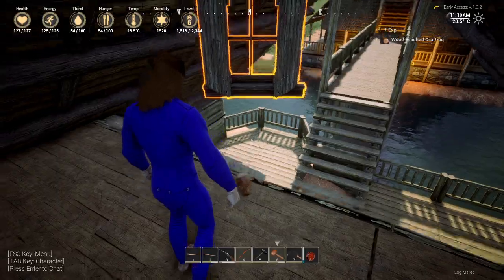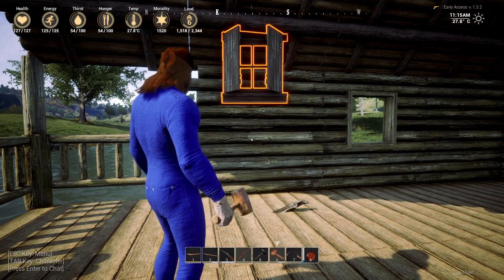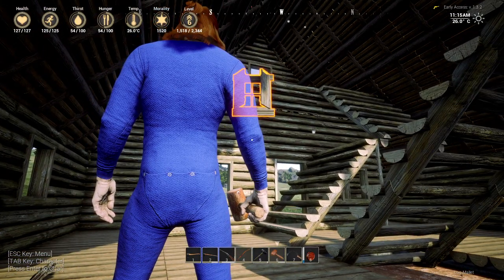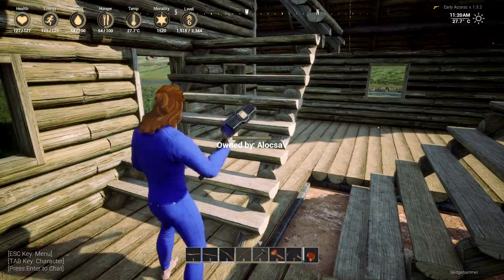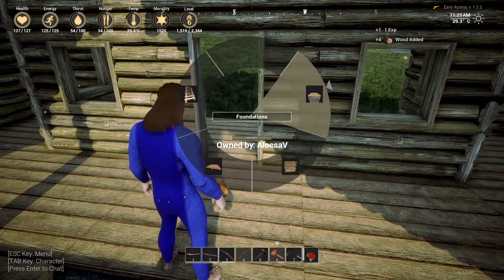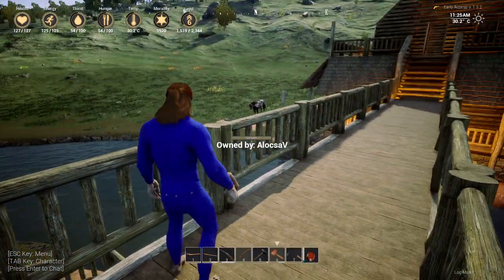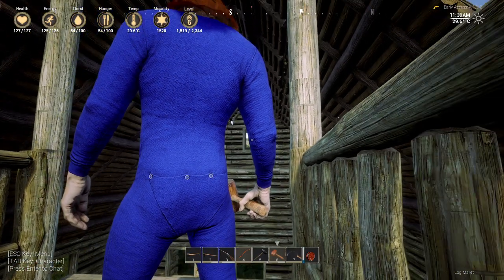So it would be kind of nice to have stairs coming up here. So let's remove these ones from here and yeah, let's put a damn door because apparently I don't have one. Do I have planks? No I do not. Let me just grab a few planks, see how Bob is doing, and let's try to finish off this thing.